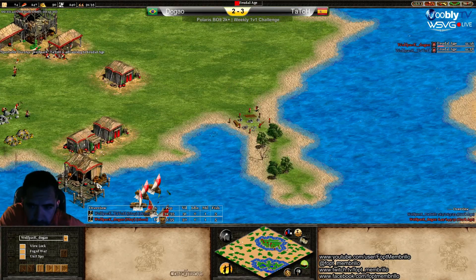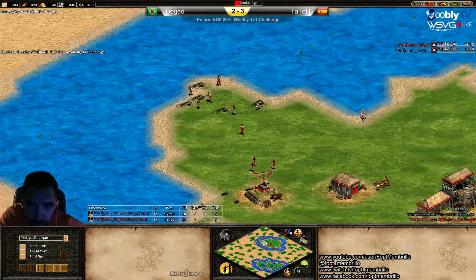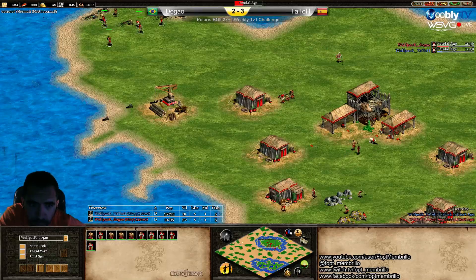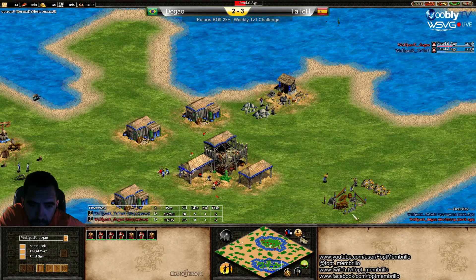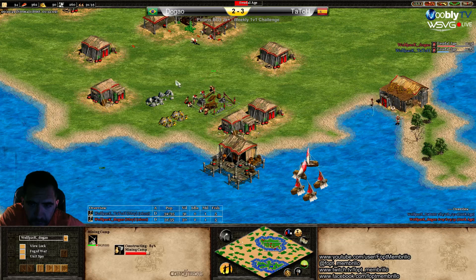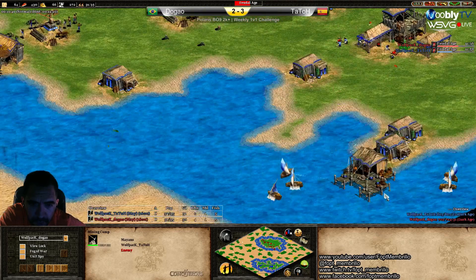Checking the achievements right now — Tato has collected almost 300 more wood. Almost 300, more than 300 right now. Dogao has about 150 more food collected, but Tato has a lot more wood right now, and I think that's what's more important. Now he's doing a mining camp on that gold and stone.